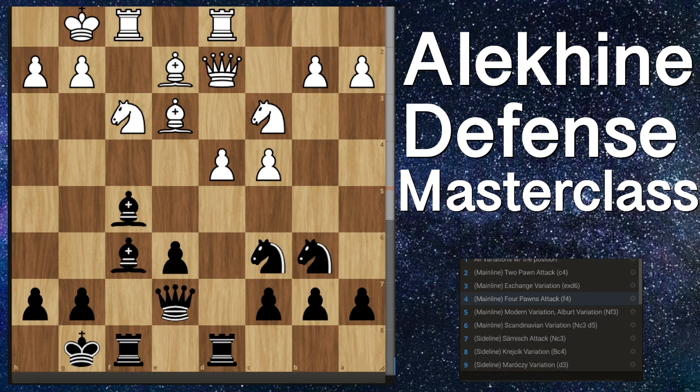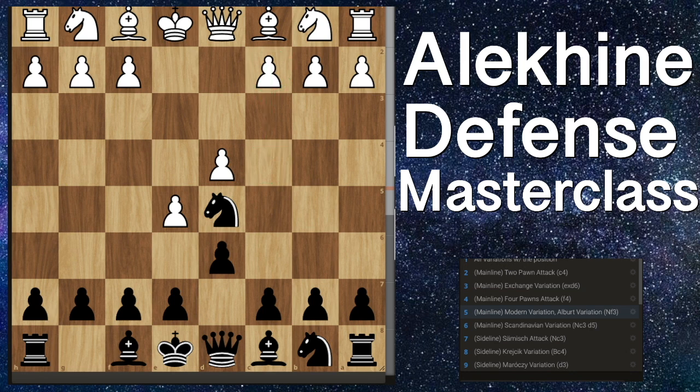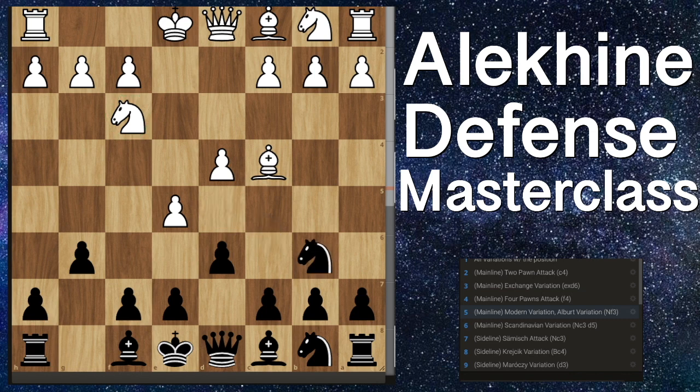Now let's look at the modern variation. The modern variation is pawn to e4, knight to f6, pawn to e5 — the main line — however instead of pawn to c4 here, they play knight to f3. This is one of white's best responses — they're developing a knight to the center and preparing to castle shortly afterwards. We will play pawn to g6, the Albert variation, and play bishop to g7, starting to aim at their pawns. They will play bishop to c4 here, which is the only move that actually scores well for white. All other moves are very good for us. This might not look great as it blocks out the c4 pawn push, but in this modern defense setup, they're planning to never play that c4 push. So we back our knight up to b3, attacking their bishop, they back up, and now we develop with bishop to g7.